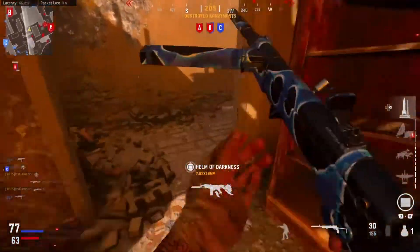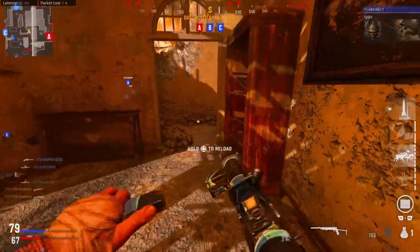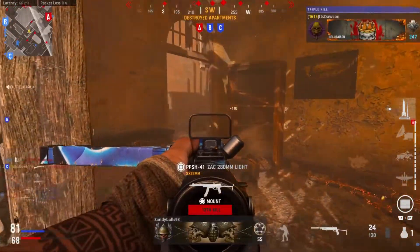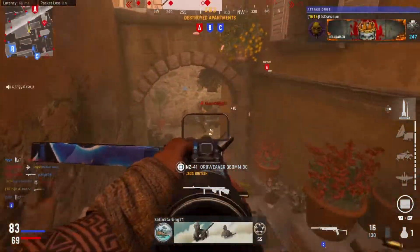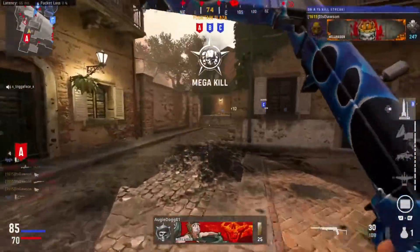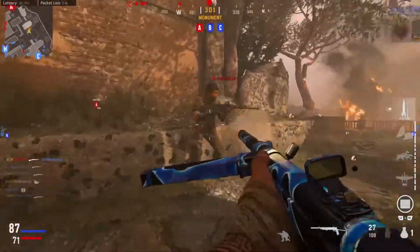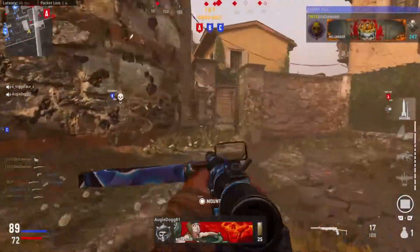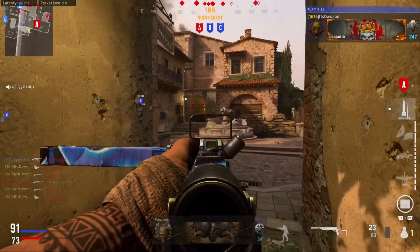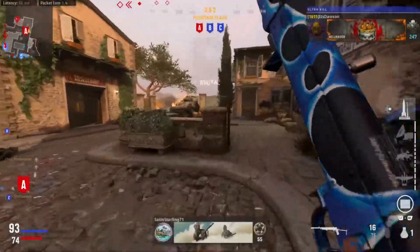I think I just saw a nade thrown. They're all pushing through there. If you want to keep pushing me like that — my team has a claim on that, that's us. My hip fire skills are not on point there, I'll tell you that much. This advance is going crazy for us. We're on a 19 kill streak right now — wait, we're on 25 already.